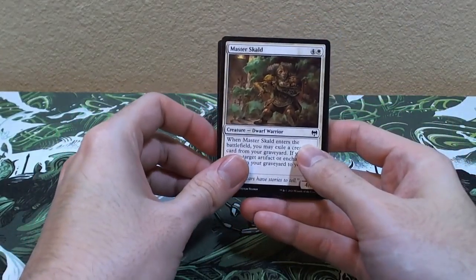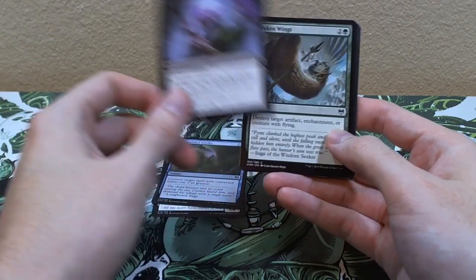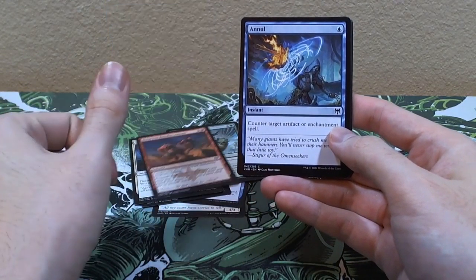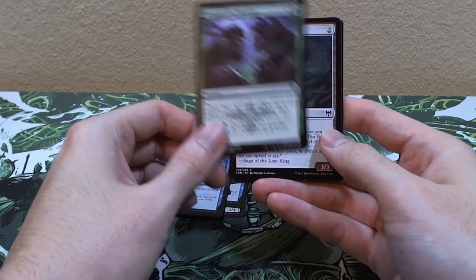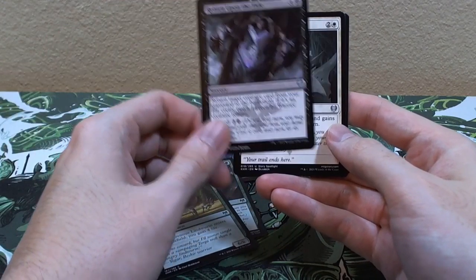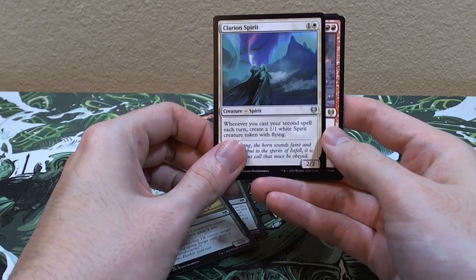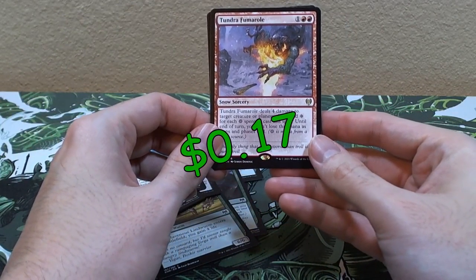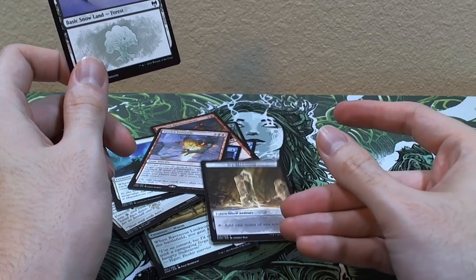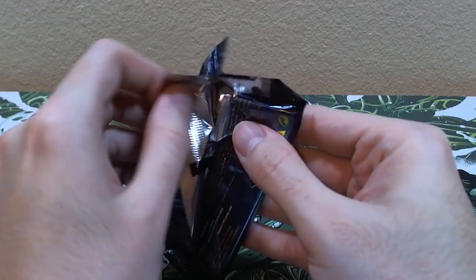Now the six bonus booster packs! Pack one: Master Skald, Disdainful Stroke, Withercrown, Broken Wings, Invoke the Divine, Dwarven Reinforcements, Struggle for Skemfar, Funeral Longboat, Ravenous Lindworm, Return Upon the Tide, Kaya's Onslaught, Cauldron Spirit, and Tundra. With a snow-covered forest and a Manalith.